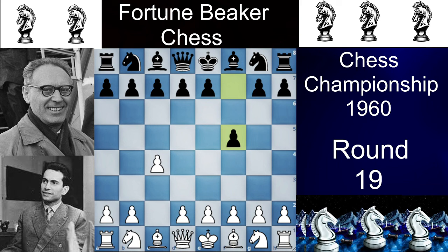F5 is called the Anglo-Dutch Defense. There is nothing wrong with F5, but black doesn't have a good result with it. As Mikhail Botvinnik was trailing in the tournament, he had to take risks. We have Nf3, we have Nf6. I know you want to see sacrifices from move two since it's Mikhail Tal, but things have to go a little bit solid from here.